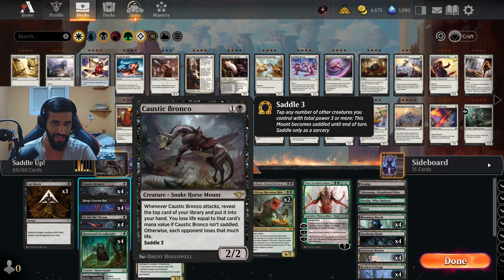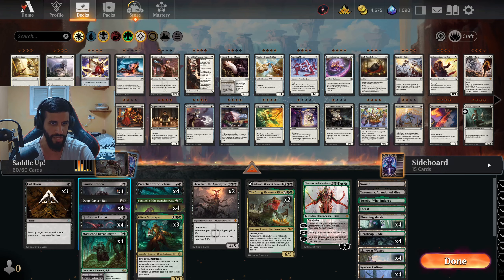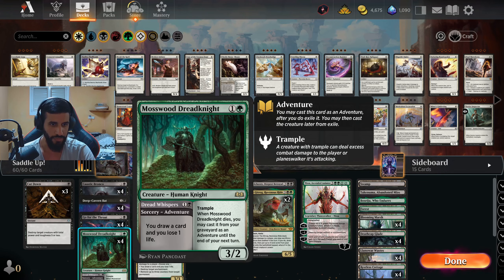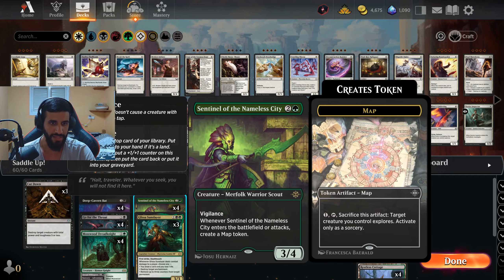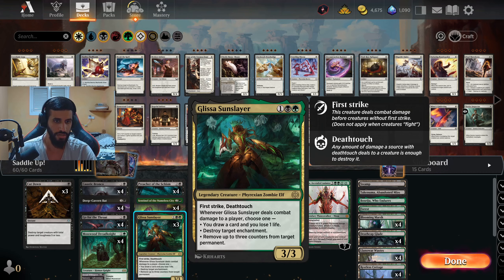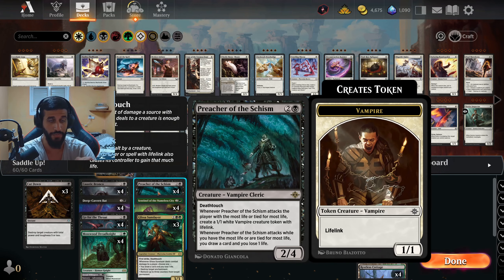It's an insanely powerful card if you can manage to Saddle it, which is quite easy with this deck. Caustic Bronco has Saddle 3, so you need a creature with 3 or more power. That's why we have Mosswood Dreadknight at 4 copies, Sentinel of the Nameless City at 4 copies, and 3 copies of Glissa. So many targets - all of them are viable and you'll pretty much always see at least one. Too bad you can't do this with Preacher, but that would have been totally busted.